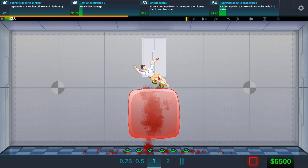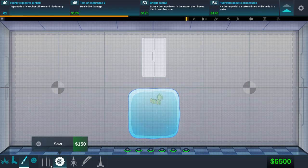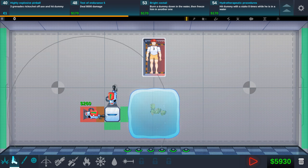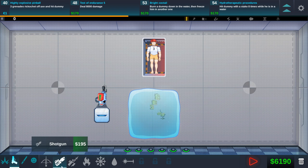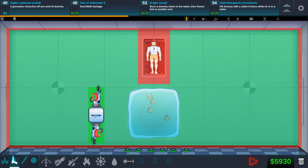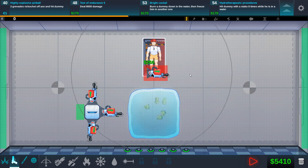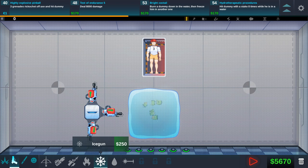I still don't know how to get the three grenades to ricochet off an axe and hit a dummy. All of the piranhas are still on there. We have to burn a dummy down in the water, then freeze him in another one. So let's try to burn and freeze when he's in here. Best way I can figure to do this — I'll have to move that — is to put the flame gun on there. Come on across, there we go. Fire gun right on the side. That should maybe work, and then we're going to try to ice him.